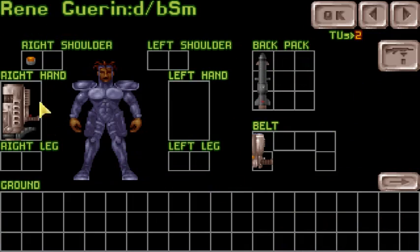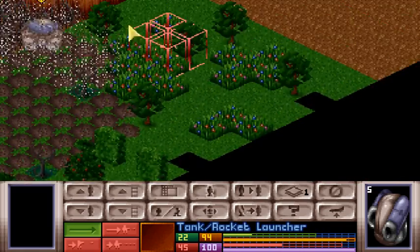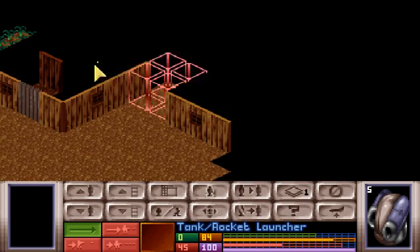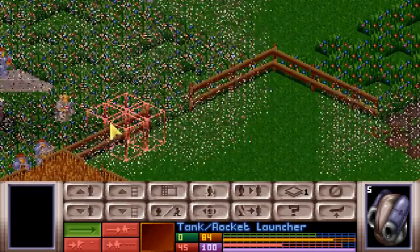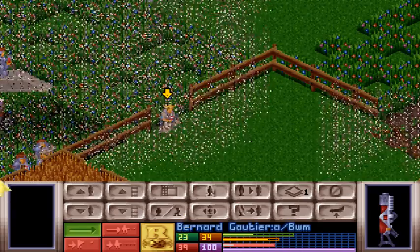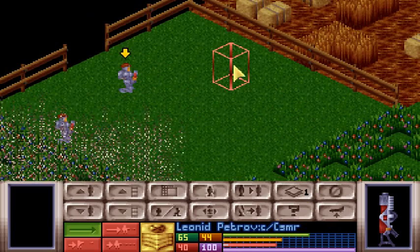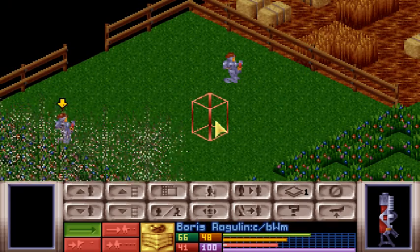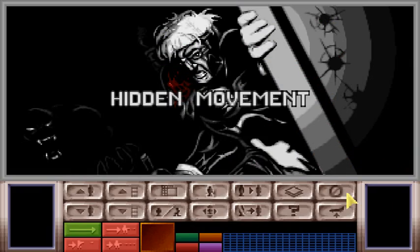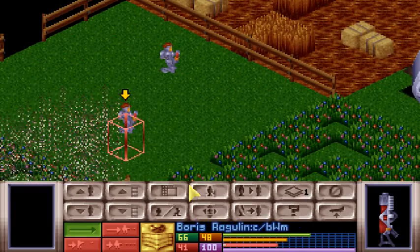Looks much better. Doesn't look like there's an alien around here. So he's either up in these buildings or on top of the building we have. I'm not really sure where he is. There also could be one inside the UFO — that's a possibility. Is there a UFO motion scanner around here? He should be having one.